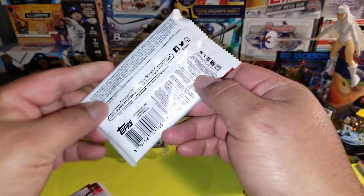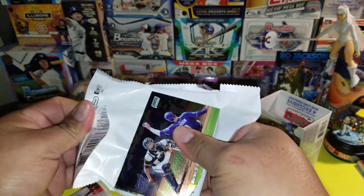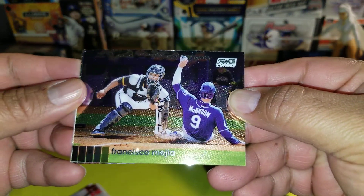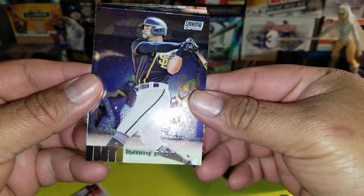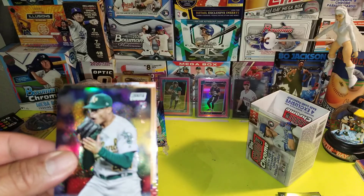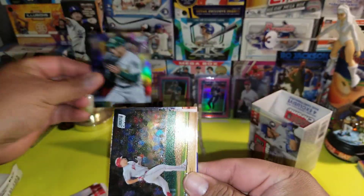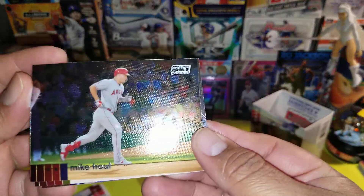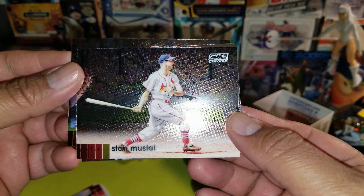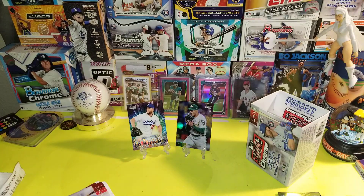Let's go with the other pack. Francisco Mejia, Francisco Mejia. Got Tommy Fam. Let's go — we got Lizard Man, sweet! I am an A's fan so I will take it. We got a Mike Trout — let's go baby, sweet! The Trout is always good to get, right guys?